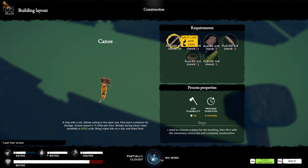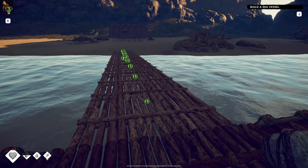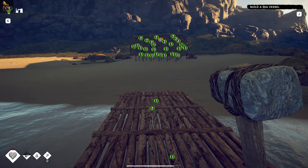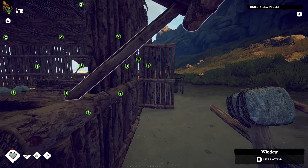Interaction - there we go. So I need small sticks, 15 bark. I don't think I've got the 15 bark. That is interesting - I'm going to have to figure out where to get a bunch of bark from.